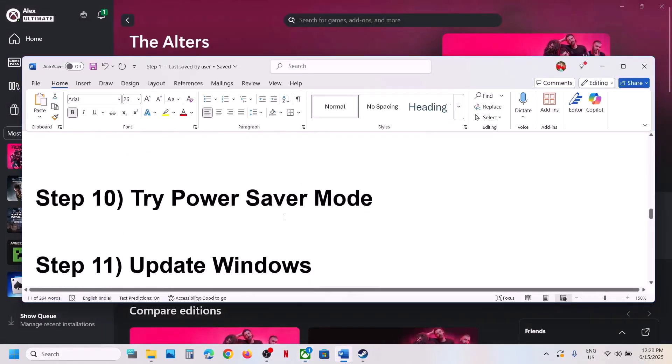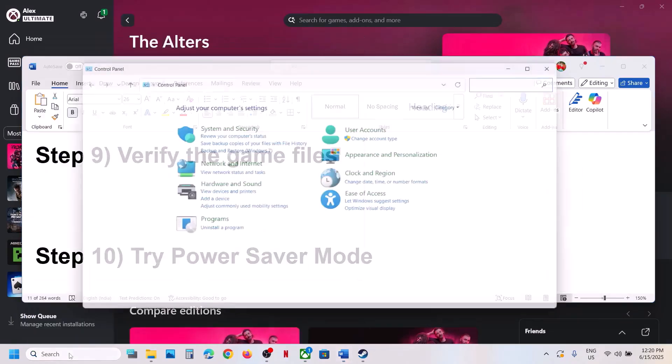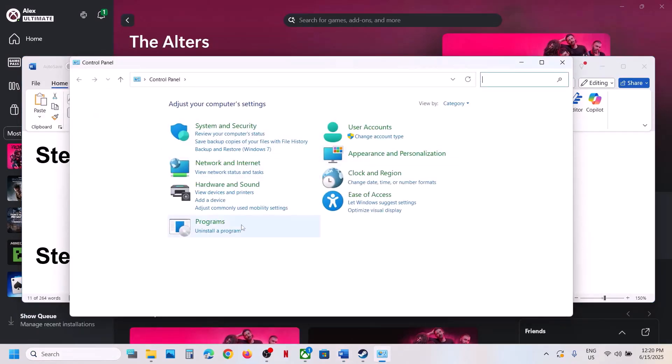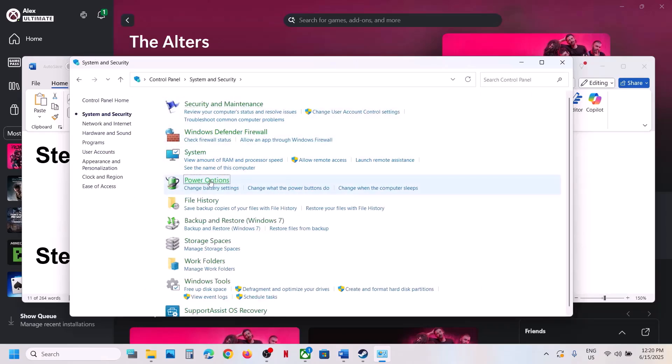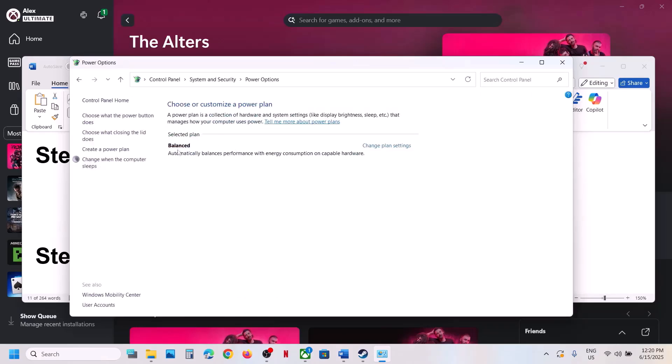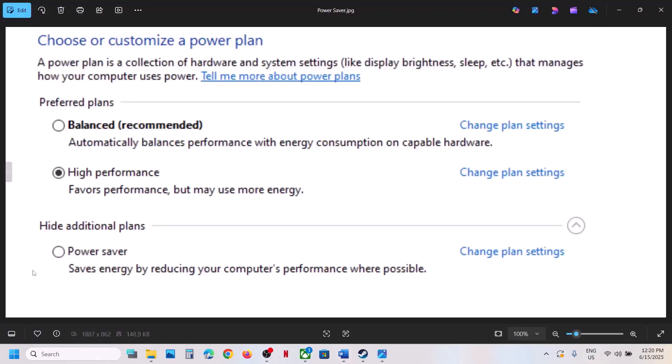The next step is to try Power Saver mode. Open Control Panel, go to System and Security, click Power Options. If you see Power Saver, select it and launch the game. You may also see Balanced or High Performance — try each one to see which works best for you.